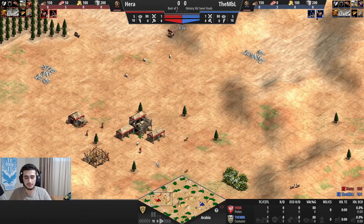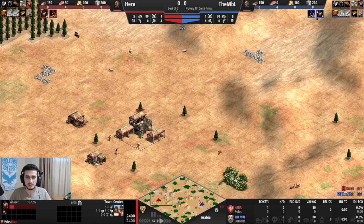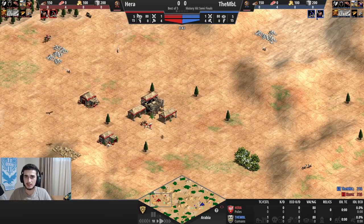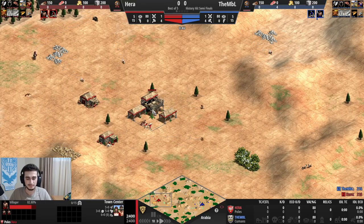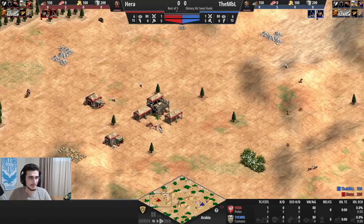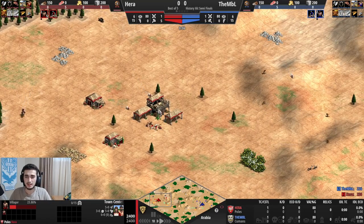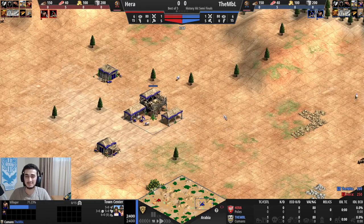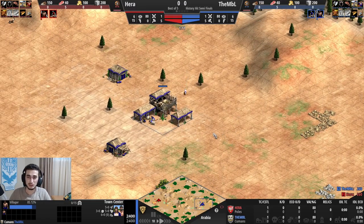It's between me and MBL. I'll be in red — Hera playing as the Poles on the west side of the map. To the east, MBL is playing in blue as the Cumans.